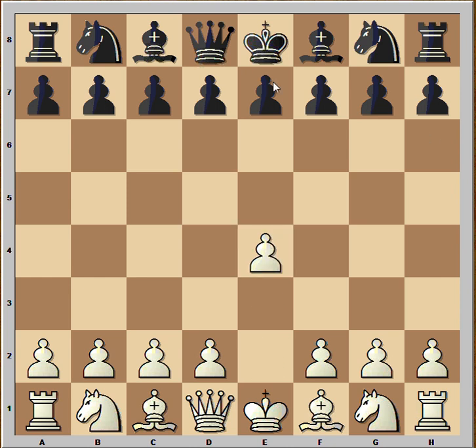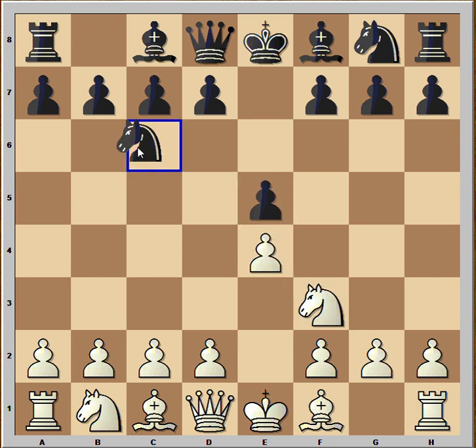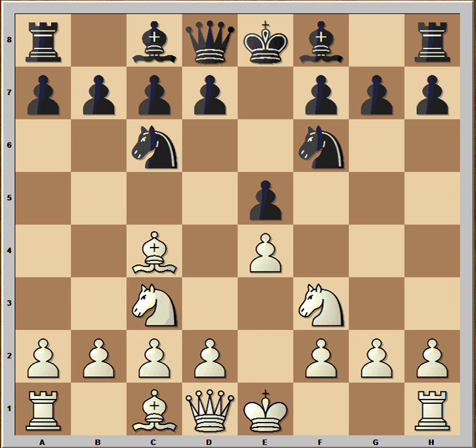The game started with e4. Black played e5, Nf3 attacking the pawn, Nc6 defending, Bc4, Nf6, and now a not so accurate move from white: Nc3.